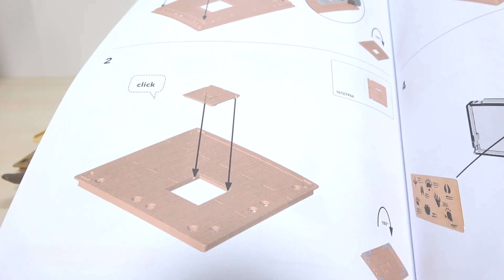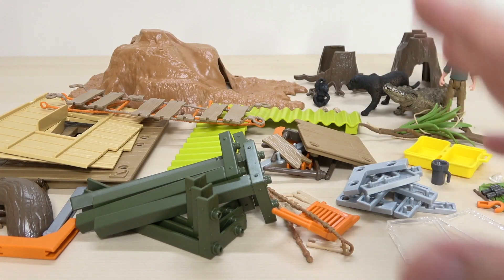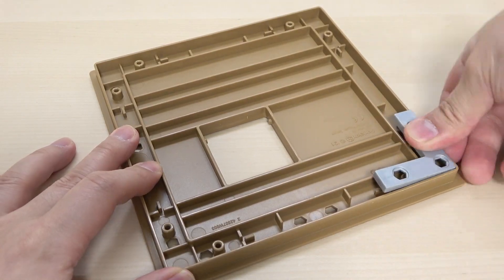後ろにはセット内容が書いてあって、動物のフィギュア以外にもクレーンがあったり細かいパーツ類もいっぱいあるようです。箱から取り出すと大きなパーツから小さいパーツもかなり数があって組み立てが楽しそう。ラベルシートが1枚に組み立て説明書がついていて、大きなイラストで分かりやすいです。では早速組み立てていきます。